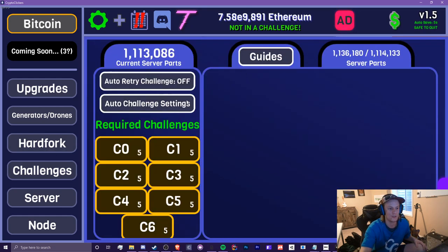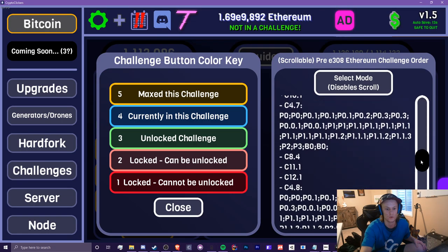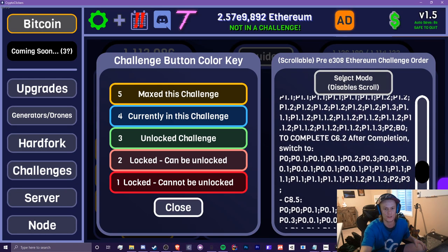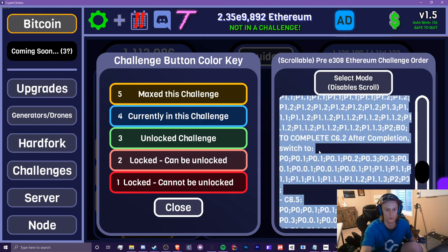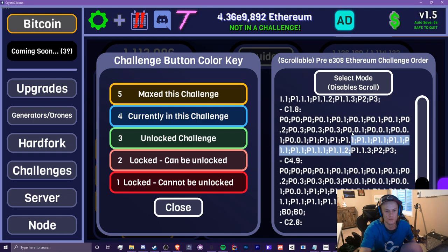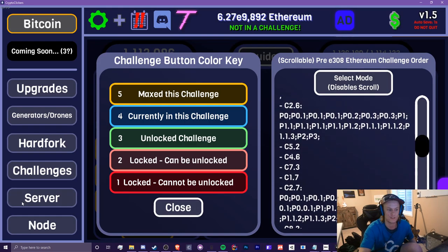Challenges — a few things new here. Let's start with the guides. I decided to add a scrollable challenge order list right here. You can try to select these, but you need to turn off select mode and then select your server. So for the server tree import for challenge 6.2, this tells me to use this one. You can see all the challenges you need to do before E308 Ethereum, and then you can take a break and start Node.